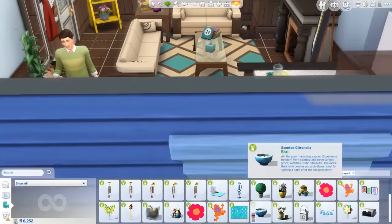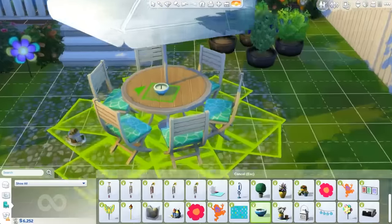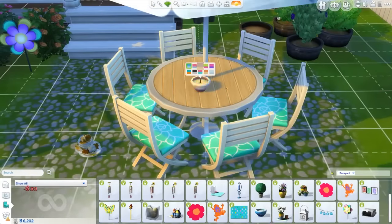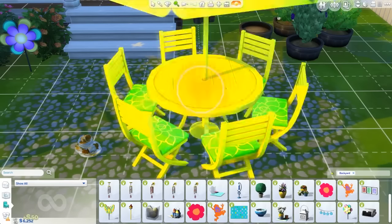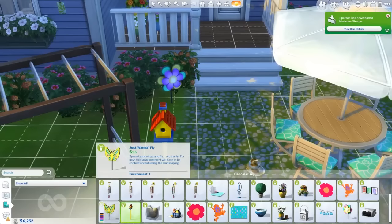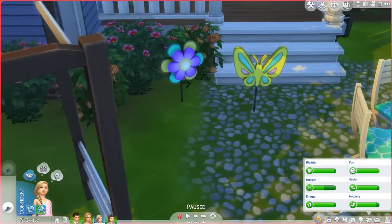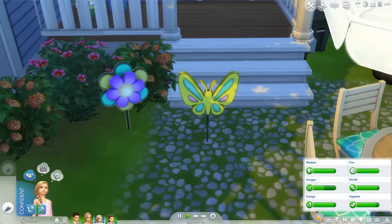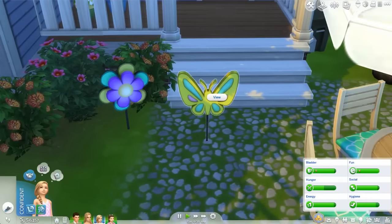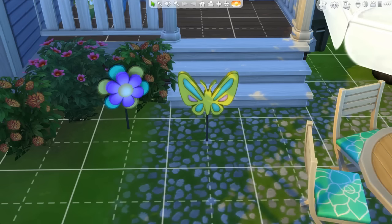Also, this cool candle — this thing is one of those that gets rid of bugs in real life, and we have it in The Sims now. It's really cute looking and we have some pretty colors. I like this pack a lot, you guys. All the items are awesome. We have this cool birdhouse thing. We've got this flower spinner that actually spins when you play the game — the butterfly one doesn't spin, but they're still cute. Really fun little things in the game.